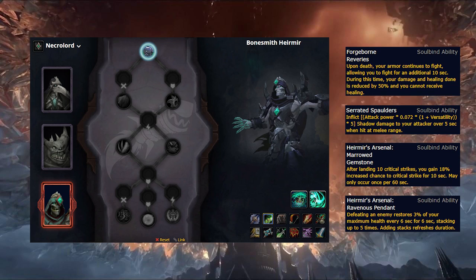In general, Necrolord provides poor options in terms of both abilities and soulbinds, and is shaping up to be the worst Covenant choice for Vengeance.